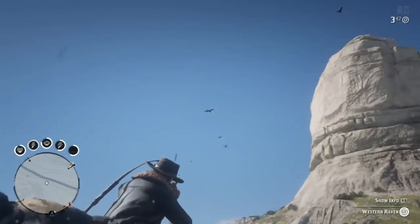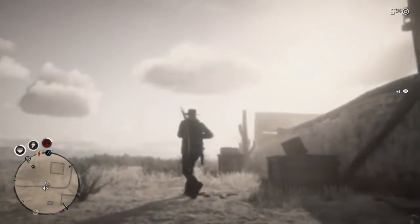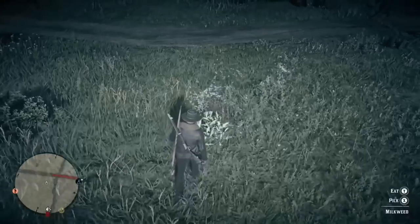You can find them at the Heartland Overflow, but they are a little less common than this area. You can also find these at Wrathskeller Fork. Sometimes they will spawn on the front entrance, sometimes on the shed. You can just leave the area for about 20 seconds, come back, and you should be able to find them.